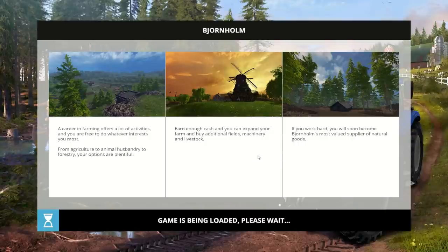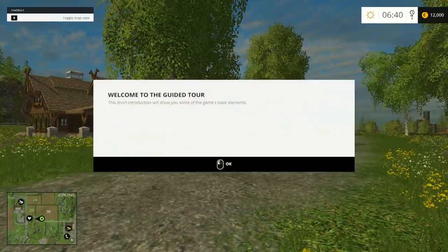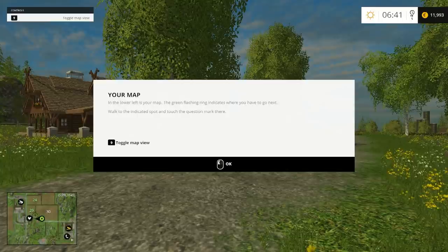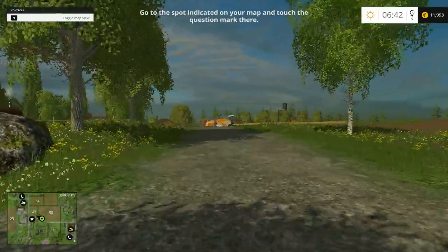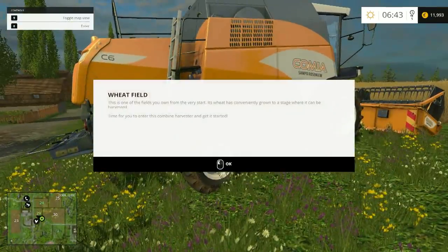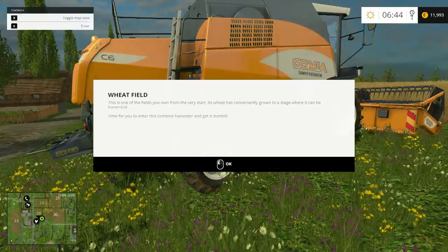Taking a bit to load - there we go. A guided tour prompt comes up. Welcome to the guided tour - game elements, map, and lore. Everything's probably pretty much the same. There's a wheat field - one of the fields you own from the very start. This wheat is conveniently grown to a stage where it can be harvested.